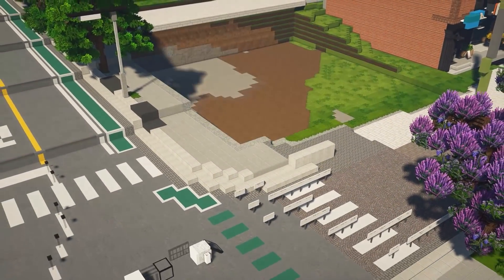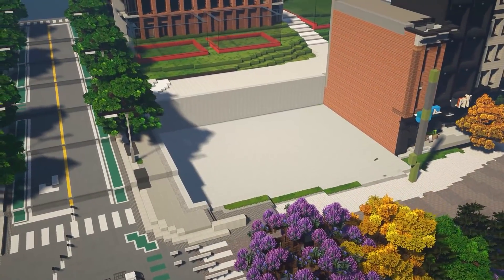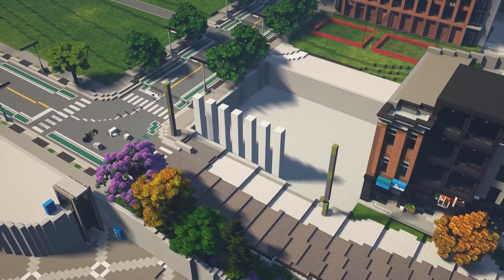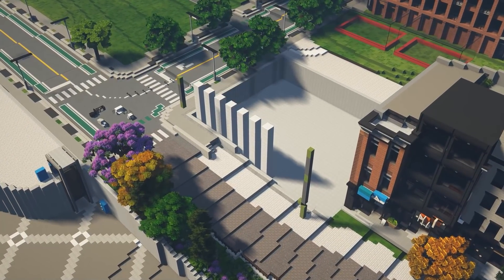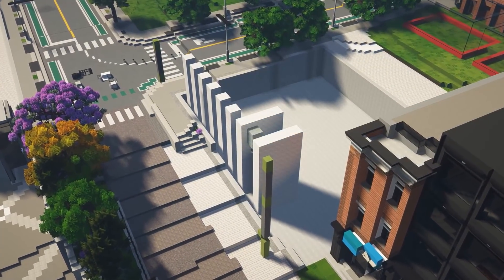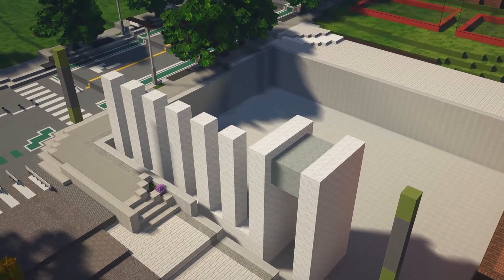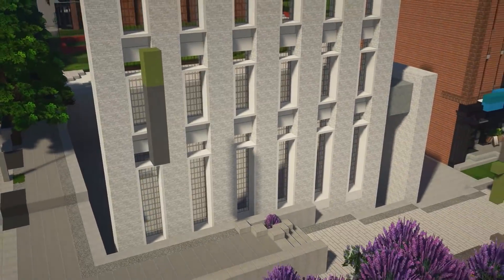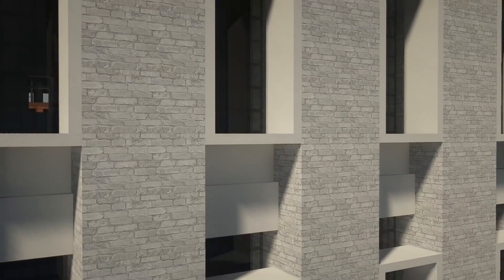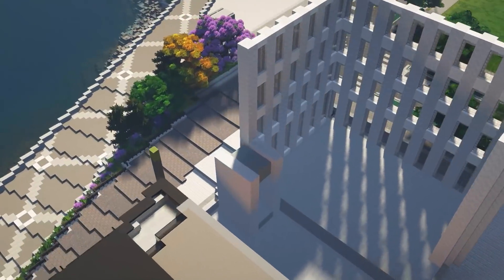Even if you aren't building to be structurally realistic, I would highly recommend clearing out a foundation area for your build anyway — this gives you the option to build lower if you need it. Once we have all four sides, we can start with the first floor facade. The larger gap here is for the lobby entrance, and we will add stairs and a ramp up for universal accessibility since it isn't at ground level. Once we have our window design, let's stack it up, but change it a little bit since the first floor is a couple blocks taller than the upper floors. This small horizontal trapdoor allows for some window depth without sacrificing the togetherness of the facade.